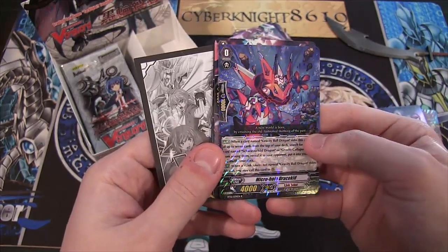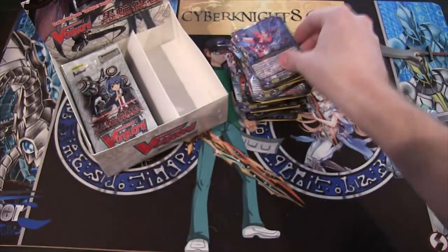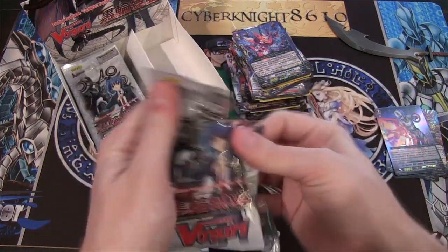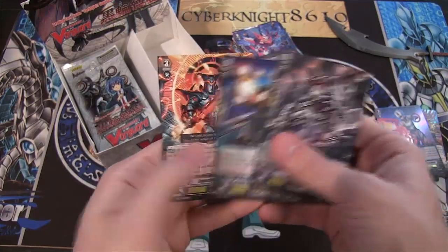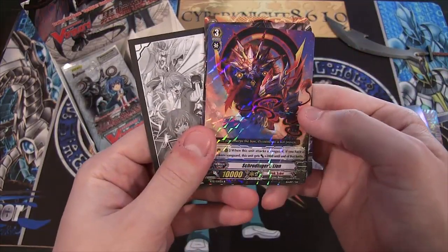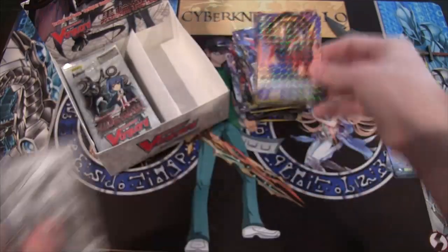We have another Link Joker — Macro Hole Drago Kit. Looks pretty cool, Regular Rare. I love the artworks of the Link Jokers. And we have another one, which is a Schrodinger's Lion. The cat grew up, I guess — and it's a Regular Rare.